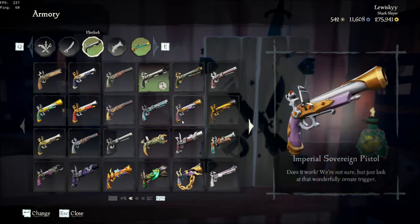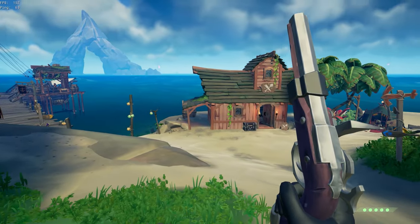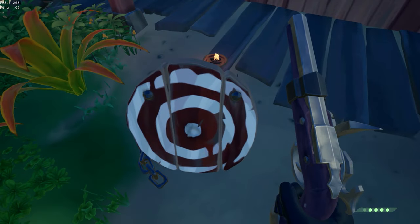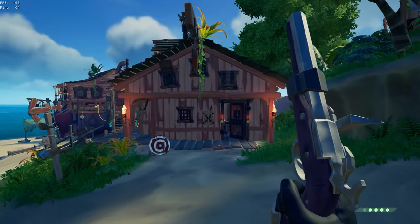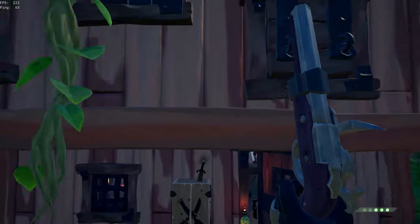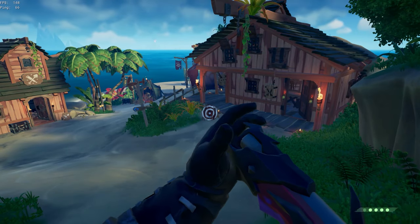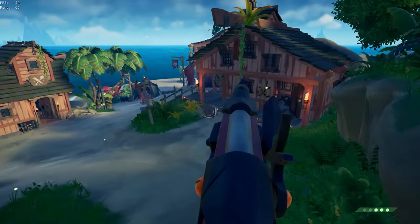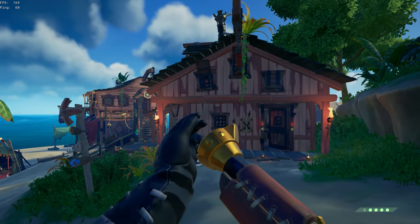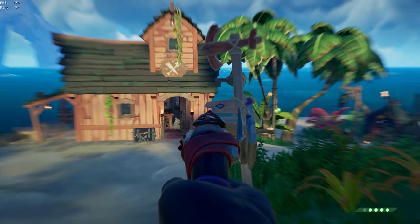Next up is any of the Sea Dog Flintlocks. These are actually very, very accurate — probably the most accurate Flintlock skins that exist in the game. As you can see through this footage, they're going exactly where the iron sight is pointing. So if you want to use any of these in PvP, these are definitely the go-to most accurate cosmetics for the Flintlock. Some honorable mentions are the Inky Kraken or the Normal Kraken Flintlock, the Gold Hoarder Flintlock, and the Dark Adventurers Flintlock — all very accurate and usable in PvP.